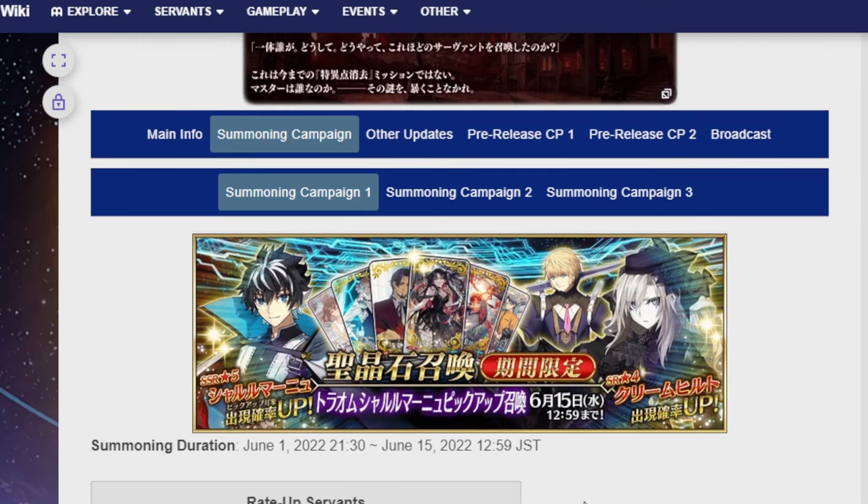There's also going to be a Trom banner next week featuring the new Ruler unit — I won't say the name since some of you may be avoiding spoilers, even though it's been mentioned in the comments. He also shows up with Don Quixote, who I think is probably not the greatest unit in the world, but he's Don Quixote so I want him for that reason.